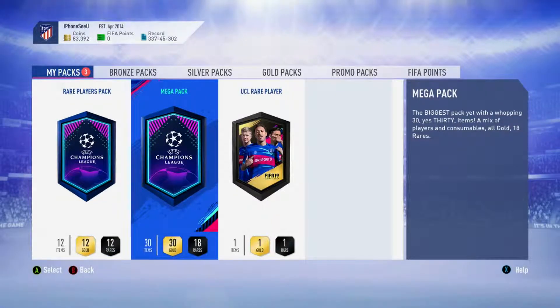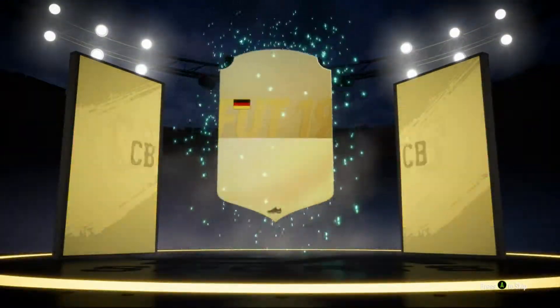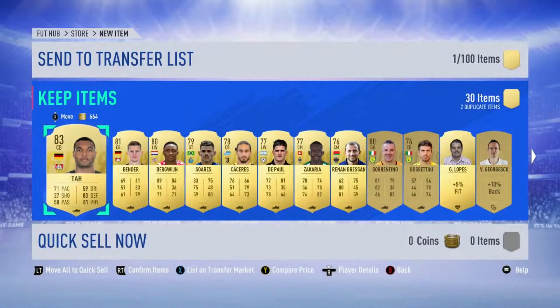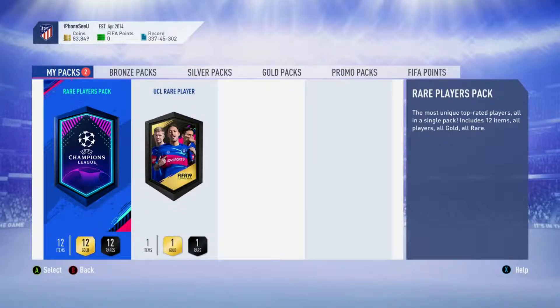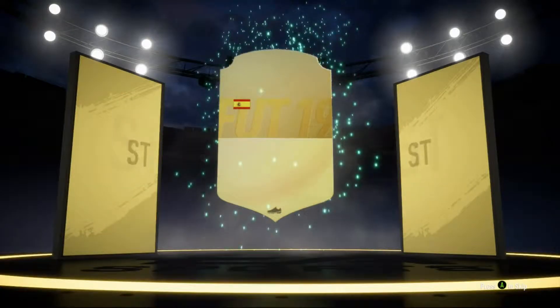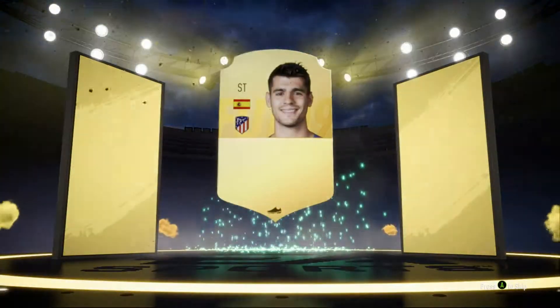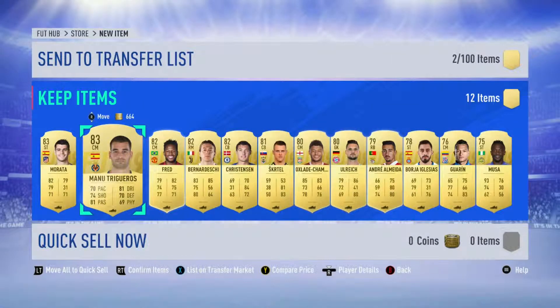Okay, we're going to go for the Mega Pack next, looking for a walkout. An 83 is not that bad — it might be going for a little bit because of the SPCs. This is the big pack, the 50k pack, hoping for a walkout at least. Is it boards? It's boards — Spanish striker, Morata, another 83, Fred, 82s.